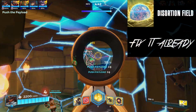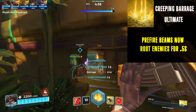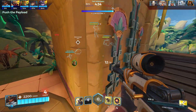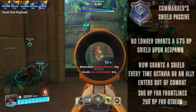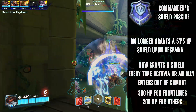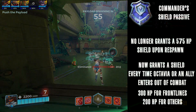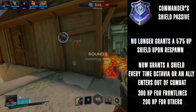Octavia's Distortion Field will now work properly. The pre-fire beam from Creeping Barrage will now root enemies for 0.5 seconds. The only change to the passive Total War is to the Commander Shield — instead of granting a 575 health shield upon respawn, the passive will now provide a shield each time Octavia or one of her allies enters the out-of-combat state: 300 HP for frontlines and 200 HP for everyone else.